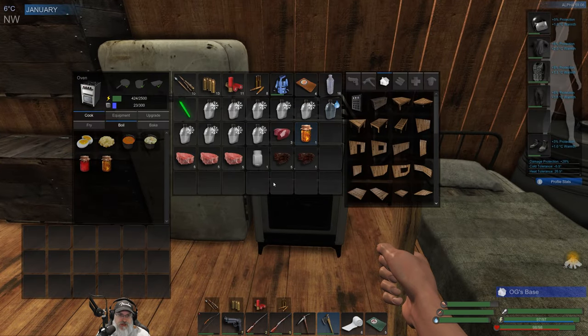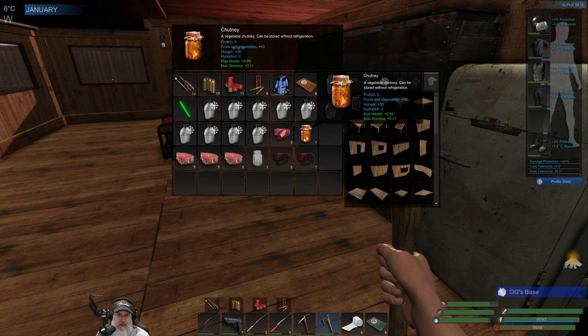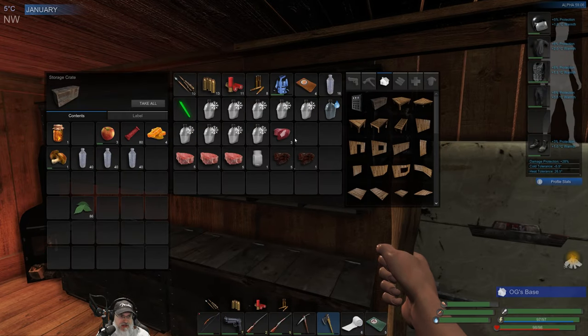Okay, here's our first chutney. So what does this do for us? This gives us 60 fruits and vegetables but no protein. It gives us 0.09 — almost 10% max health and 11% stamina. So it's a nice veggie thing, but there's no protein, which makes sense. But we don't have to store this in the fridge.